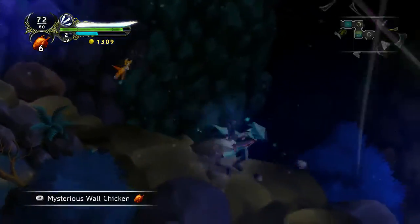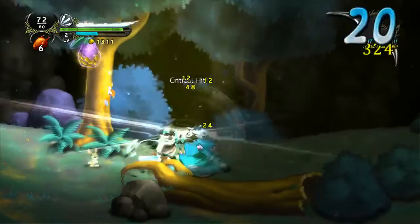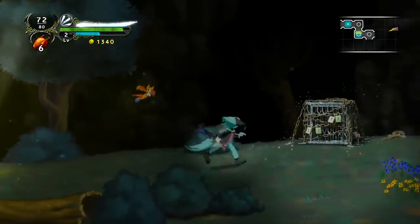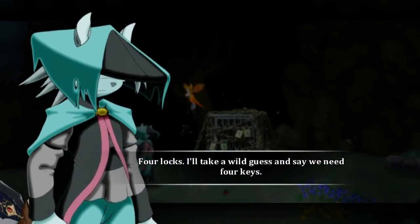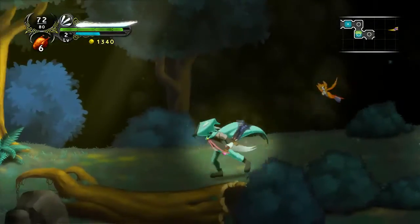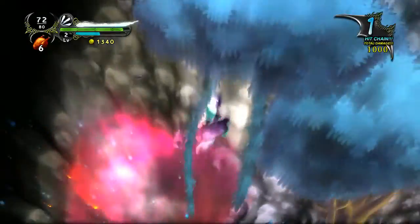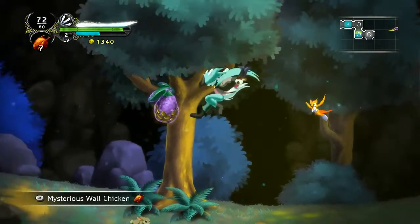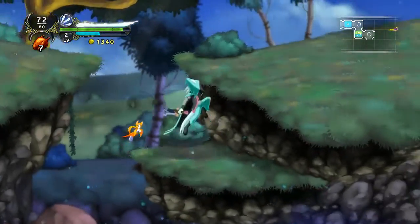There we go. Oh, chicken! More enemies. That guy gave a lot of experience points. And a different type of chest — wait, not a chest. I'll take a wild guess and say we need four keys, and I only have three. So maybe there's a key left past here. I can't get under there, so it looks like I'll have to give up on this for a moment and just continue on my way.